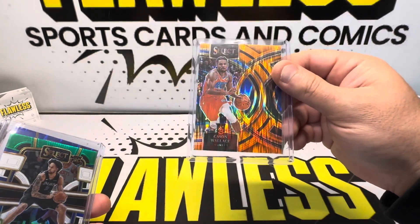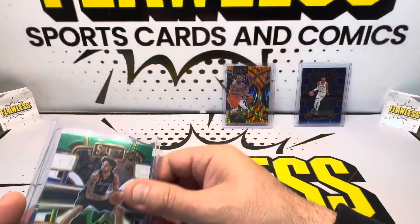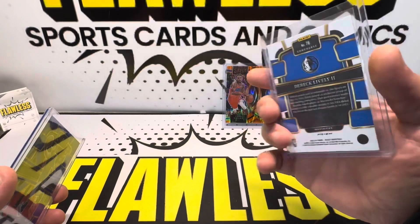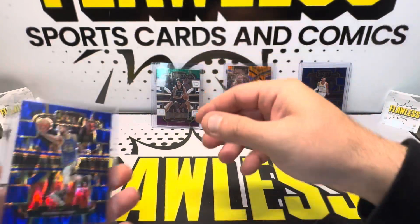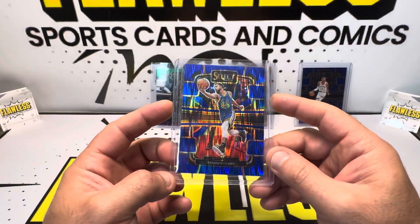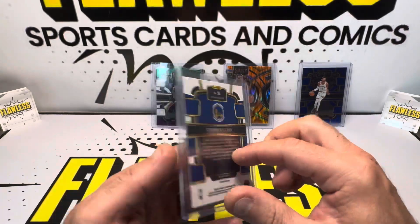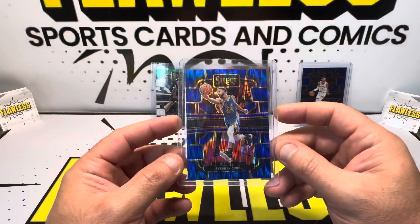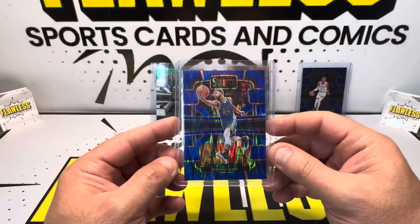Kacen Wallace on the Orange Flair Premier level — nice looking card. Derek Lively II green, white, and purple on the Concourse — always take a rookie parallel. And the hit of the three blasters: Steph Curry Blue Flair, number 66 of 99. Good vet to get — would have loved a rookie, but Steph Curry is a great name to pull.